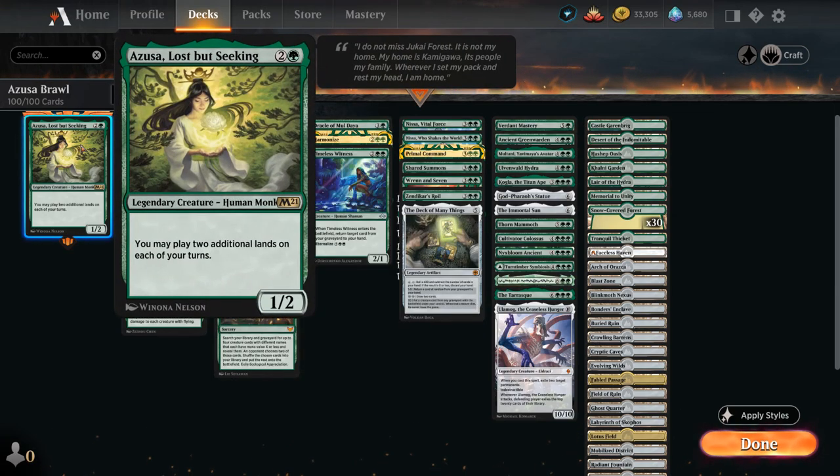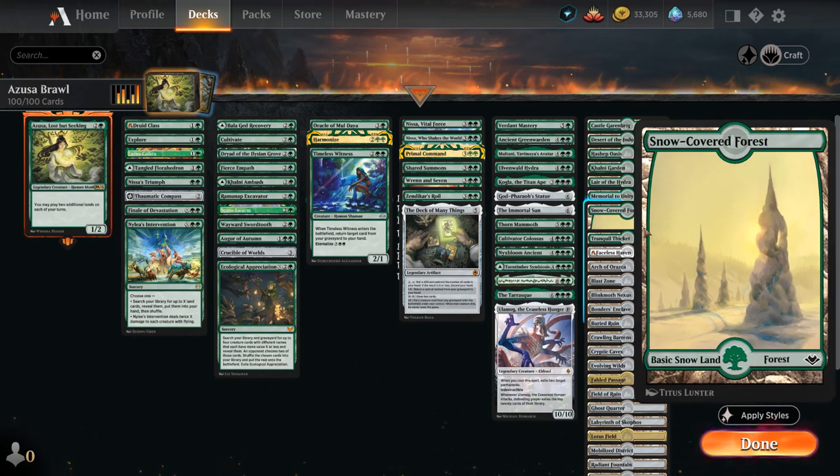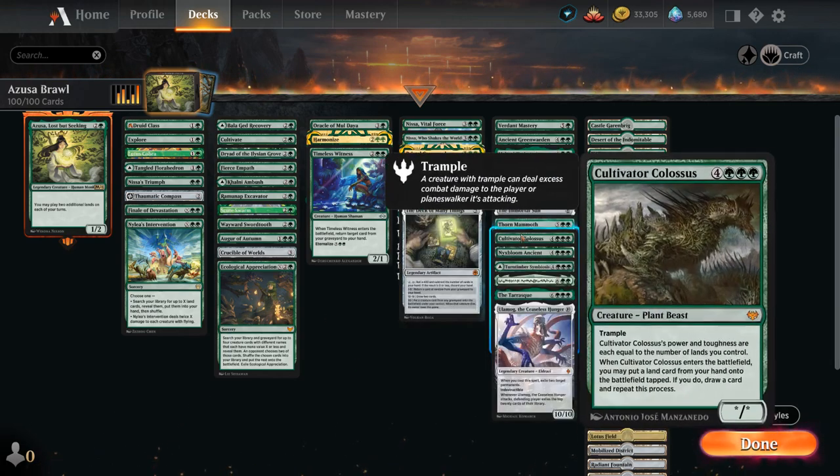Azusa lets us play up to 3 lands each turn, so we can replay the same fetch land out of the graveyard over and over — sacrifice it, grab one of our 30 Snow-Covered Forests — and just ramp a whole lot, so we can easily play all these expensive creatures at the top end.